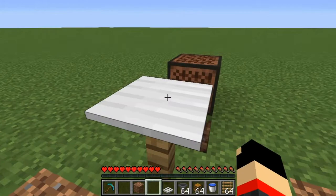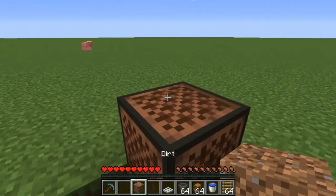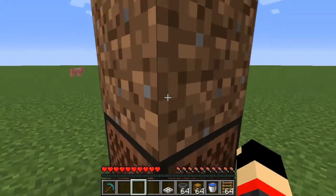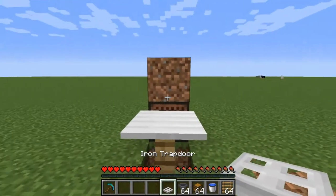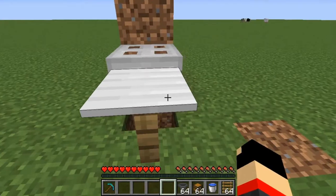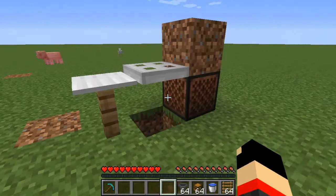Put down the pressure plate on top of the fence. You might want to put another block on top of the dirt — a note block — just so it won't make any sound when you click it. Then put an iron trapdoor like that. This is how the basic mechanism works.